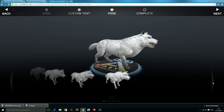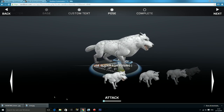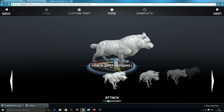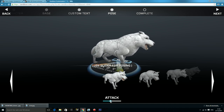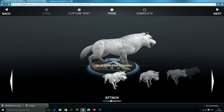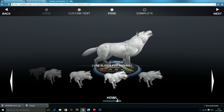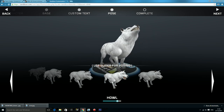Moving on to the pose — you can change it with this arrow here. They're like the default picked ones: eat, howl, startled, and attack. By moving this bar you can move how it poses. So whichever one you leave it on is how it will be printed. If I wanted it with its mouth slightly open, I'd leave it halfway through the attack bar and rotate it like that. Or I could choose howl — howl is quite a good one. I could have him howling like that, which is pretty cool.